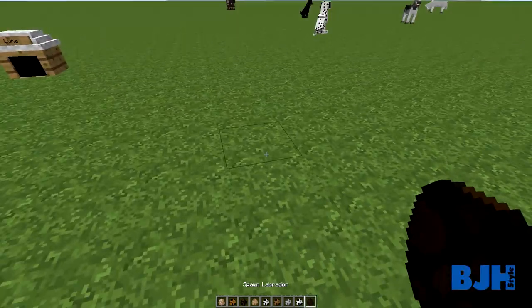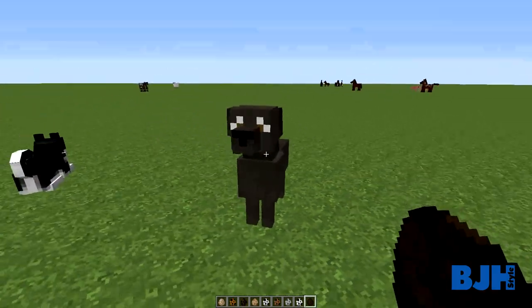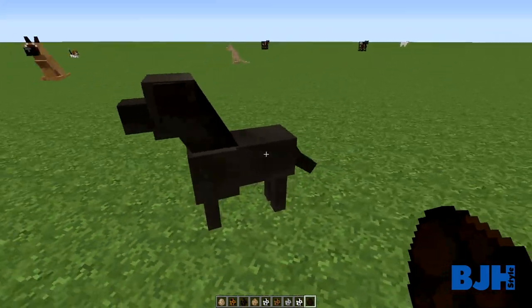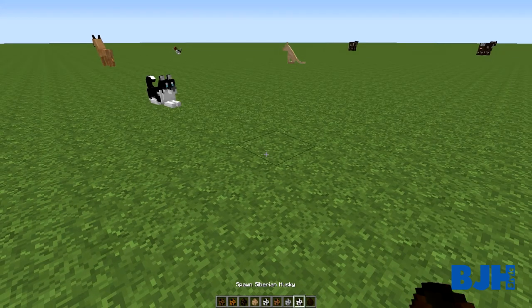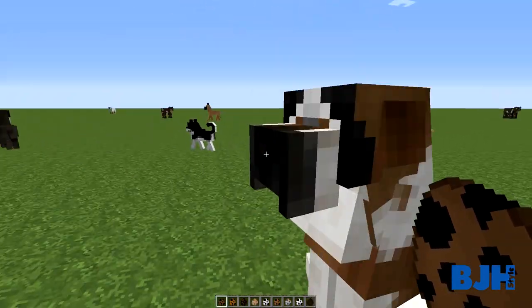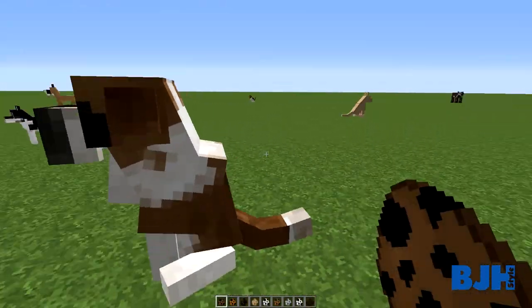Then we have a Labrador - a really friendly dog. Also a really nice cute model. Then we have one left, the Saint Bernard dog. You can see it's also a really big cuddly dog. Aww, you're so cute - I want to cuddle you but I can't!